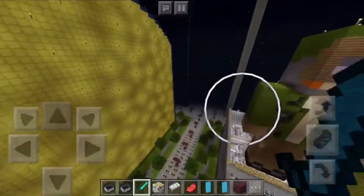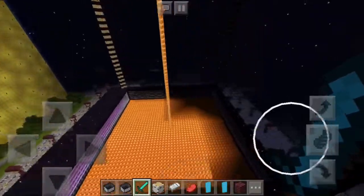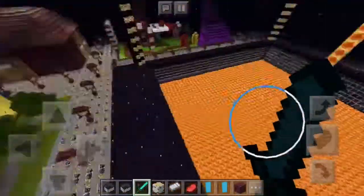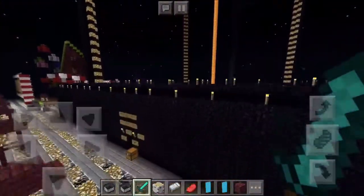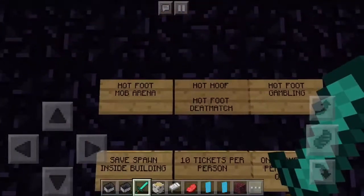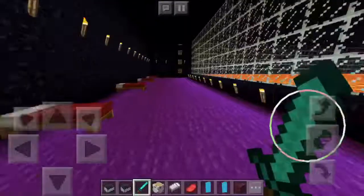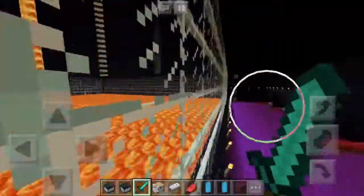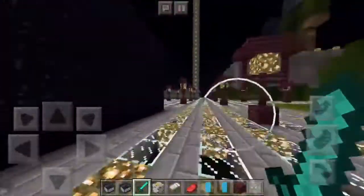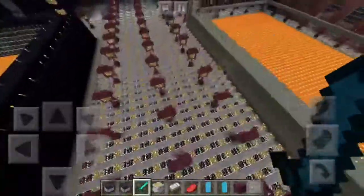Moving on, this next one looks really interesting with all the lava. It's called Hotfoot Mob Arena Extreme — it looks like you might die in it because there are beds to sleep in. That looks really cool; it's probably a two-player game. I don't have anybody playing with me right now so we can't play that one, but leave a like if you want me to play it later.